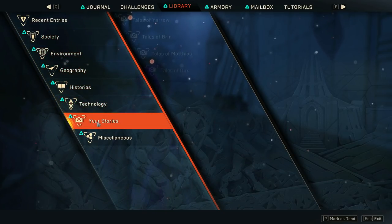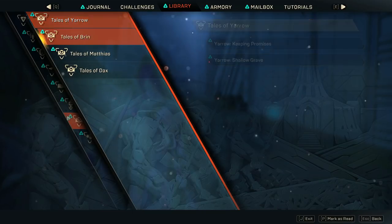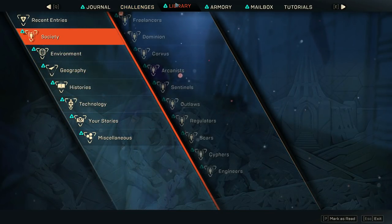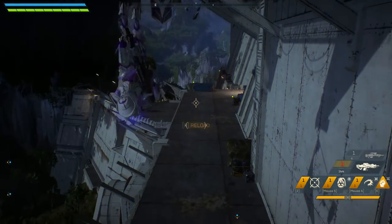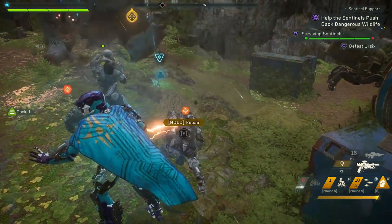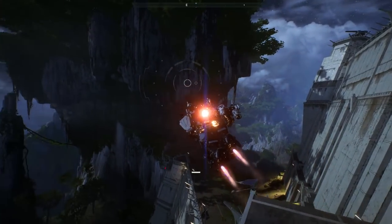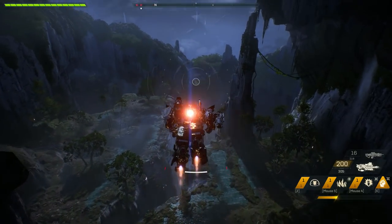Tip number 59: the library is always going to give you a summary of what you have experienced in the story. So if you ever want to revisit the story or see it from the freelancer's point of view, make sure that you check out the library. Tip number 60: you can actually shoot your weapon as you're jumping in Anthem. Tip number 61: reviving sentinels actually counts as a teammate revive. Tip number 62: aiming as you're flying will instantly place you in hover mode. This is very effective if you want to land a sniper shot.